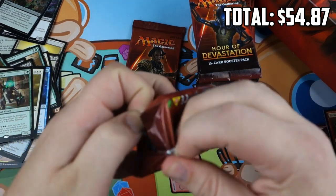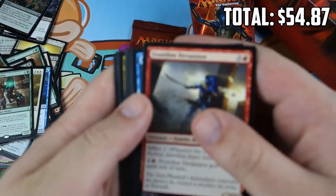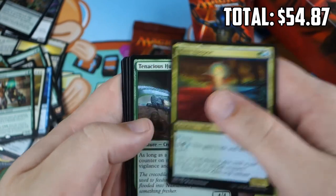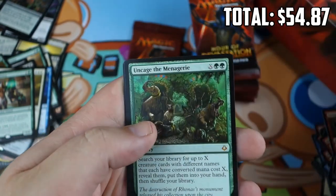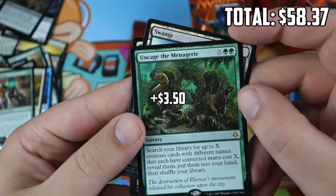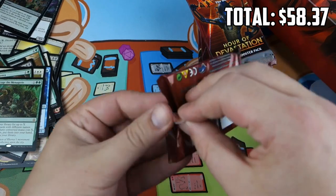One more pack in the second third of the box. Three Mythics so far, no Invocations. River Hoopoe, Tenacious Hunter, Desert's Hold, and Uncage the Menagerie — Mythic number four. Not a high-value Mythic, but a Mythic nonetheless, so we'll take it.